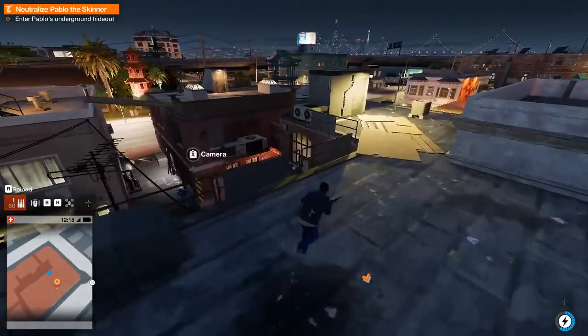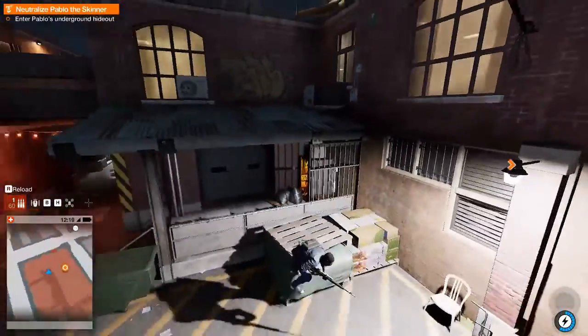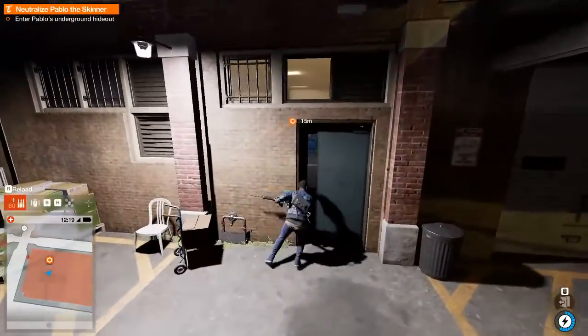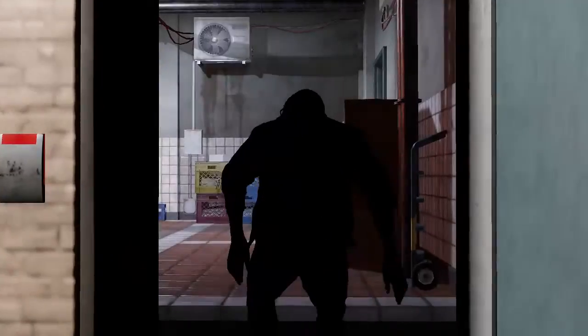So once you've got that, you're going to need to drop down, do some parkour, enter, and then a cutscene will happen.